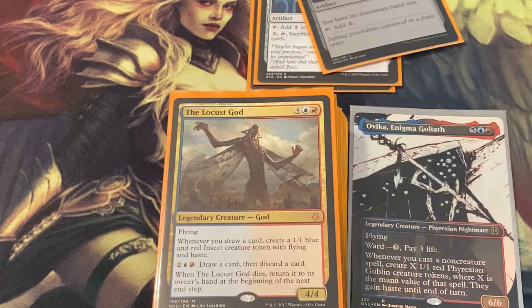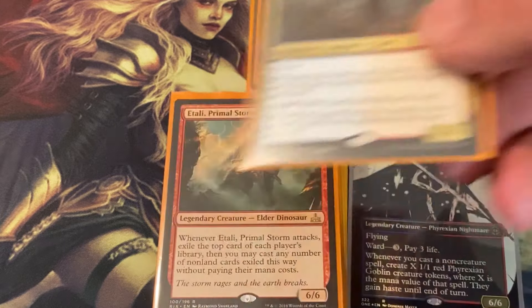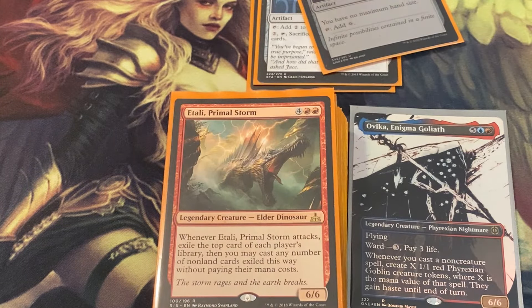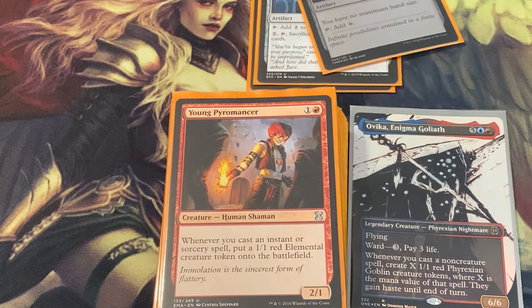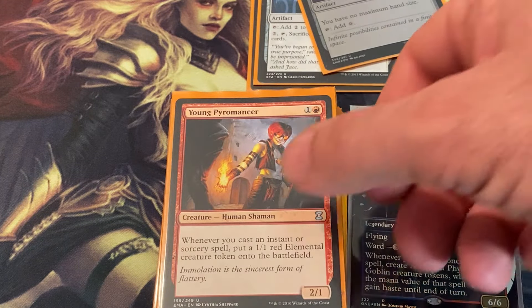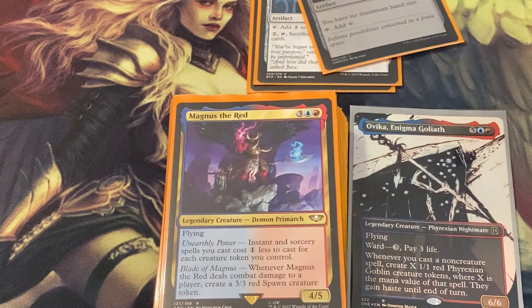The Locust God — every time you draw a card you make more locusts, so you're swarming the field. Etali, one of the strongest red cards after Dockside Extortionist — if you can't deal with this guy you're in big trouble. You get to cast all your opponents' spells for free and you're making goblins all over the place.